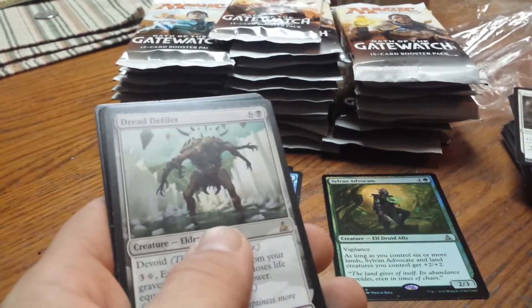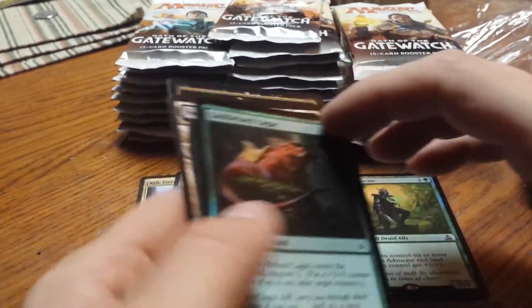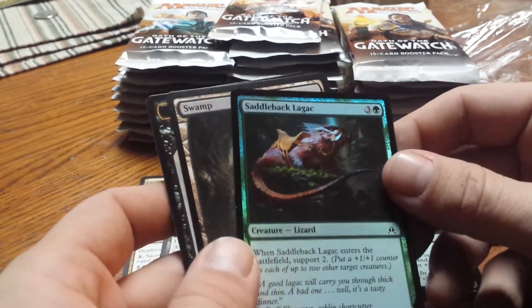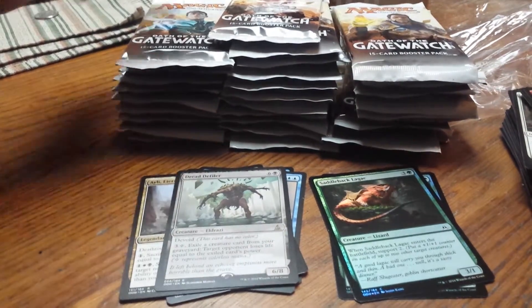We got a Dread Defiler. Another foil - cool - and a Saddleback Lagac foil. A lizard.